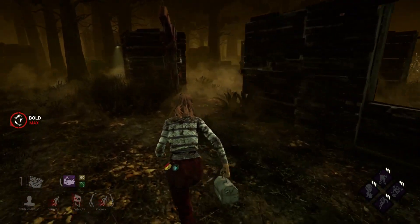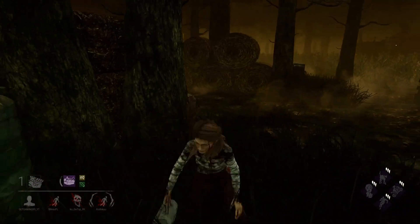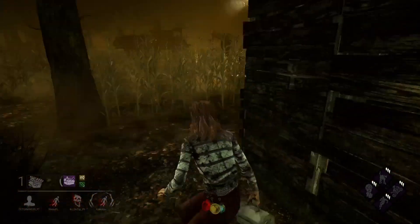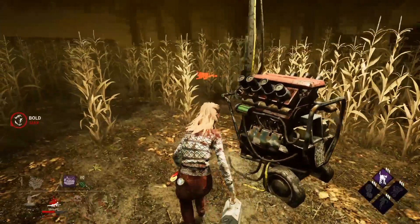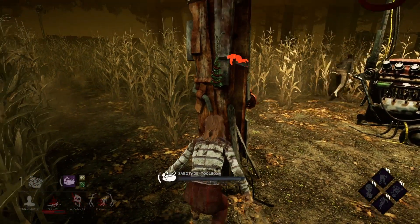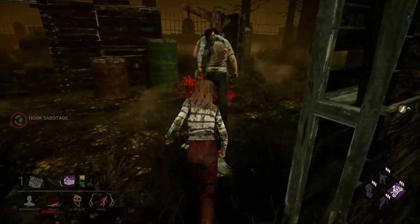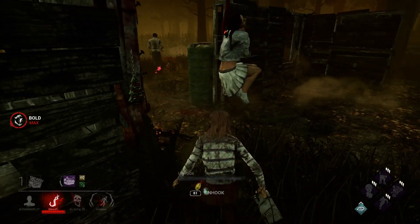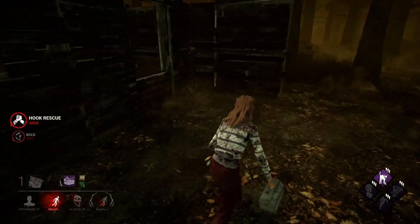Yeah we can get you — I can try and get the breakout. Only thing is I don't know where the hooks are. If I was with a four-person survivor group I'd just say go in the far corner. Come on baby, come on baby — yeah he's going for the further one. Very stupidly early I used that pallet. I'm dropping another pallet here — please don't follow me.